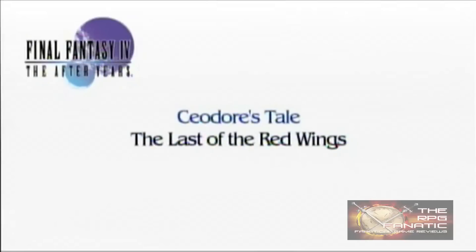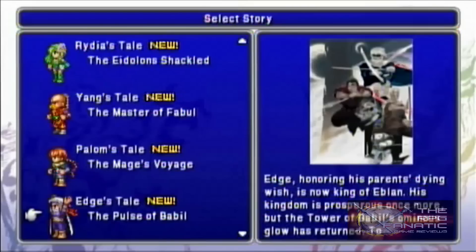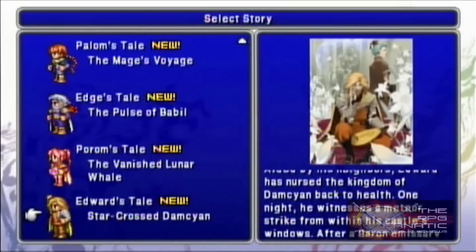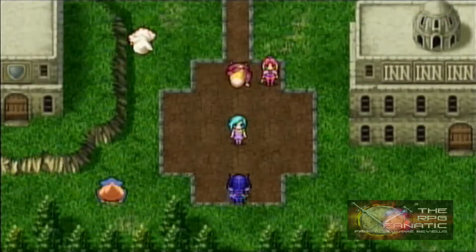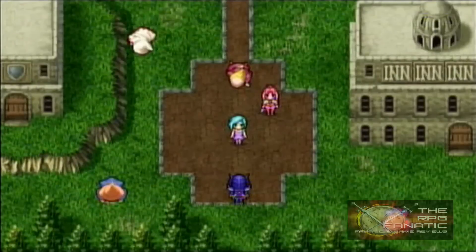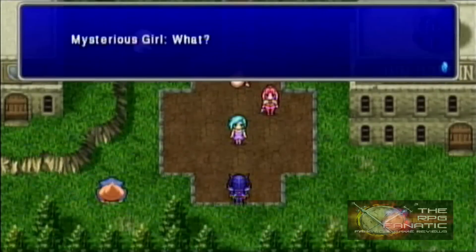After Years is divided into chapters that follow the stories of different characters in the storyline of Final Fantasy IV. The son of Cecil and Rosa kicks off the game, but eventually you have chapters devoted to characters such as Kain, Porom, Edward, and even Golbez. There is a total of nine chapters, and there is a certain amount of crossover between their stories as you see the same events from the perspective of different characters. After Years is a mostly enjoyable experience for fans of the old school Squaresoft games, but it does have a few rough edges.